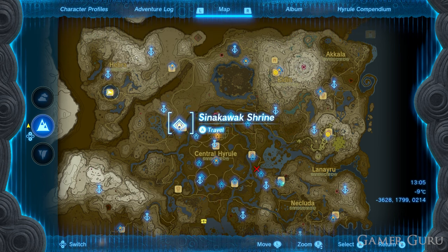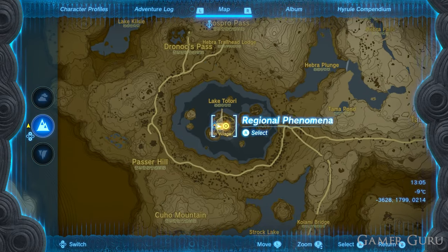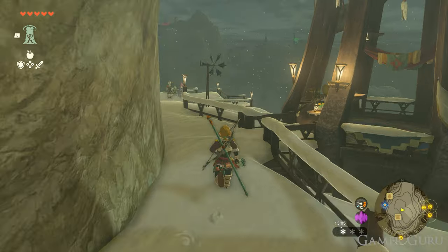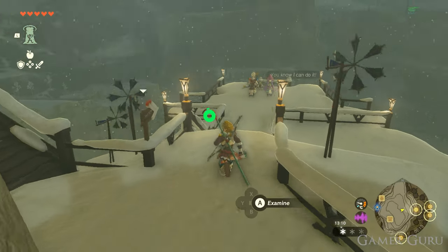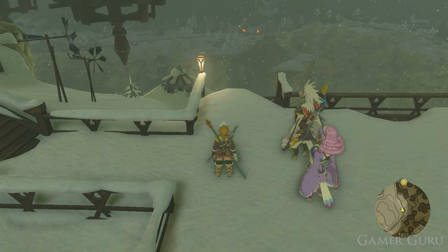The only thing we are required to do beforehand is complete the main quest called Tulin of Rito Village. This is the northwestern of the four objectives in the regional phenomena main quest. Completing this quest will stop the snowstorm in the area, which is needed because if not the animals won't spawn.